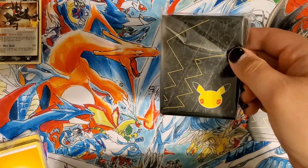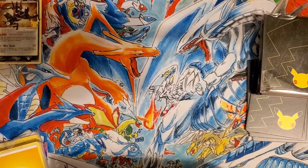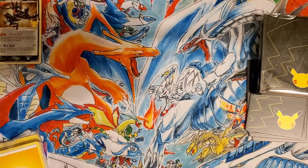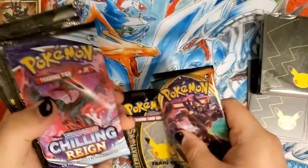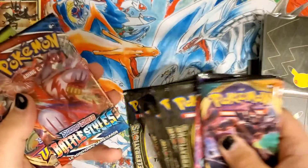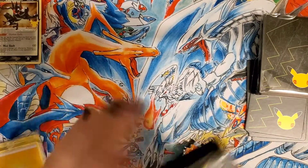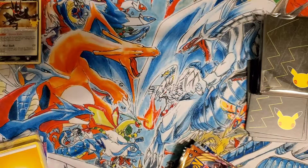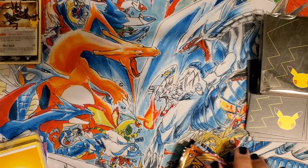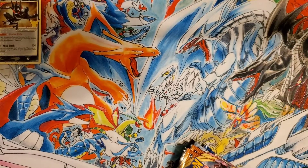Nice little anniversary sleeves — we're going to be using those in this video. Standard poison damage counter. The box comes with two Darkness Ablaze packs, a Chilling Reign pack — these are all out of order — Battle Styles, Vivid Voltage, and then I believe there's eight or ten Celebrations packs. We're going to save Celebrations for last. Let's move all this stuff out of the way. It comes with the standard brick of energy cards but we're not worried about those.